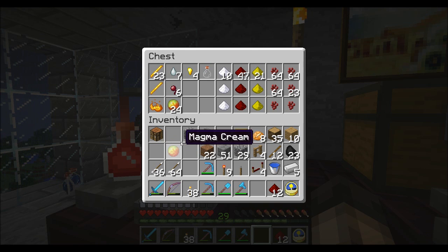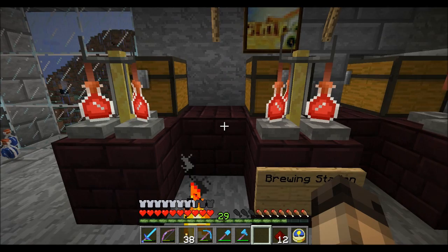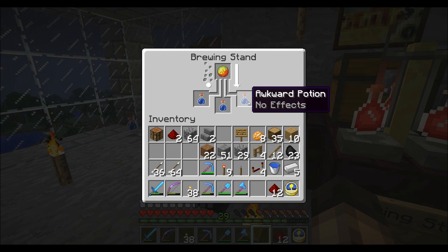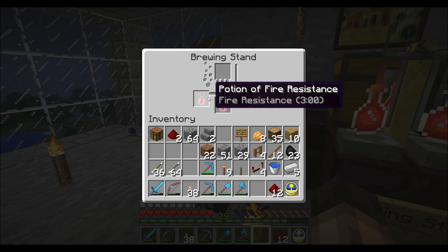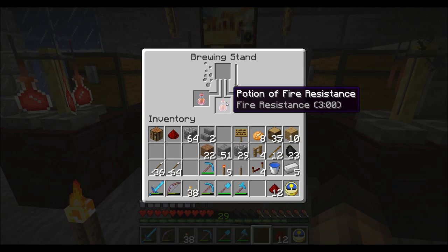I'm going to use two and extend the length of the potion. With fire resistance it doesn't really matter about a stronger effect, because you can't really have more protection than full invincibility to fire damage. As you can see it brews — I can take the potions out and put them back in and they'll all still become fire resistance potions. There you go, fire resistance — it's only three minutes, but then you hit it with a bit of redstone and it'll brew again and become a fire resistance potion with extended length of about eight minutes.